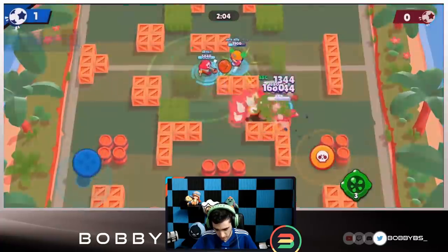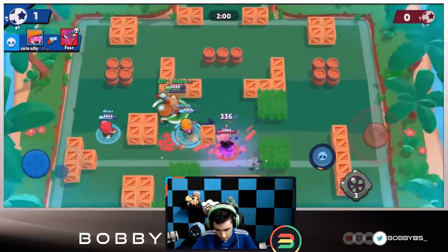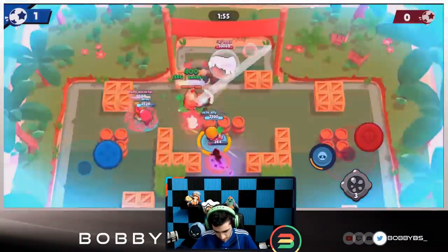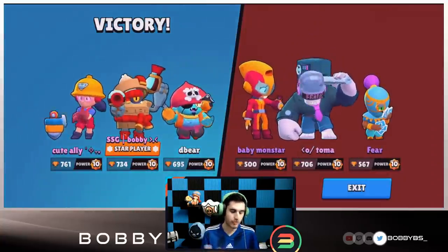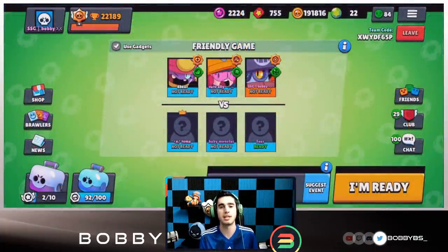We roll right onto Toma and hit him with a double stun. We juke the super and just walk the ball forward — there's no way they're stopping this. I was going to pass it to Ali but it doesn't matter. You just saw how broken this comp is — I'd 100% recommend using it. Let's hop into the second game and show you guys the final comp for Triple Dribble.